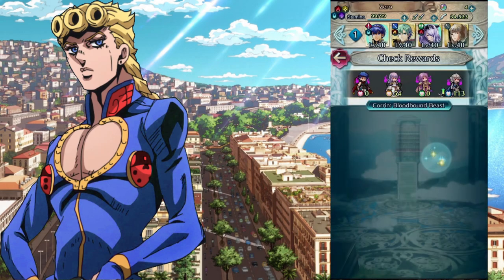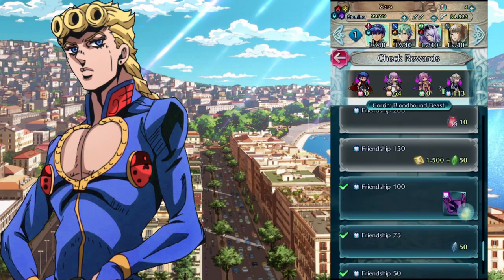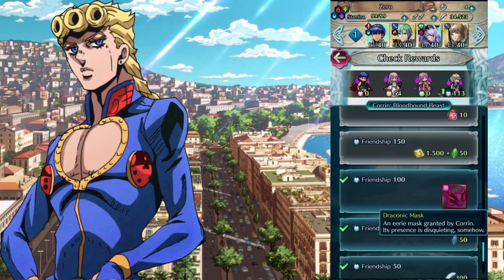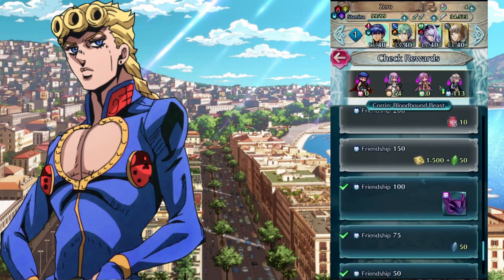Let's take Quorin for instance. Quorin here — I already reached his friendship of 100 and I got this little dragon draconic mask. That's his details and everything.